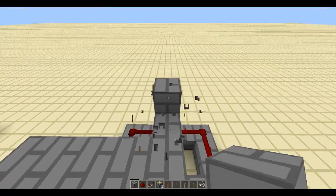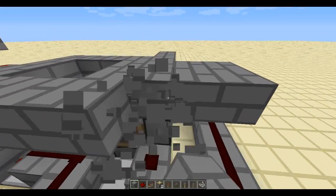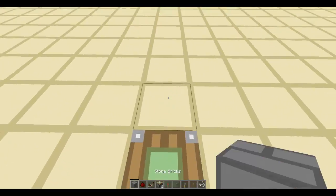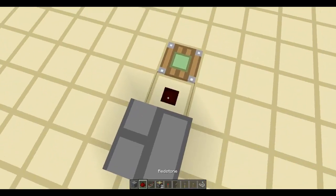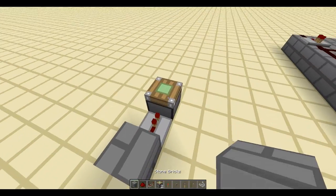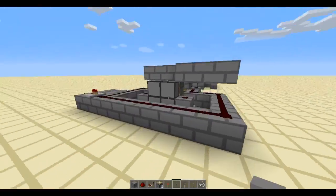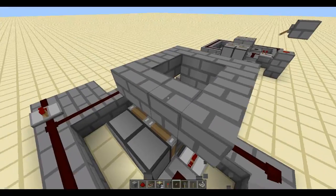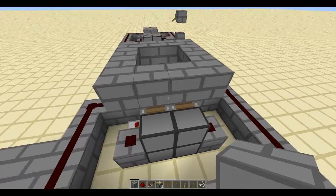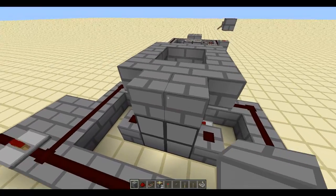Now if you wanted it to be a pressure plate type of system, we're going to use a T flip-flop. A correction from my last video — when I built something along these lines, I said this was a T flip-flop but actually it's not, it's a monostable circuit. Just a correction for any of you who watched my previous video on how to make a 3x3 piston-activated door.